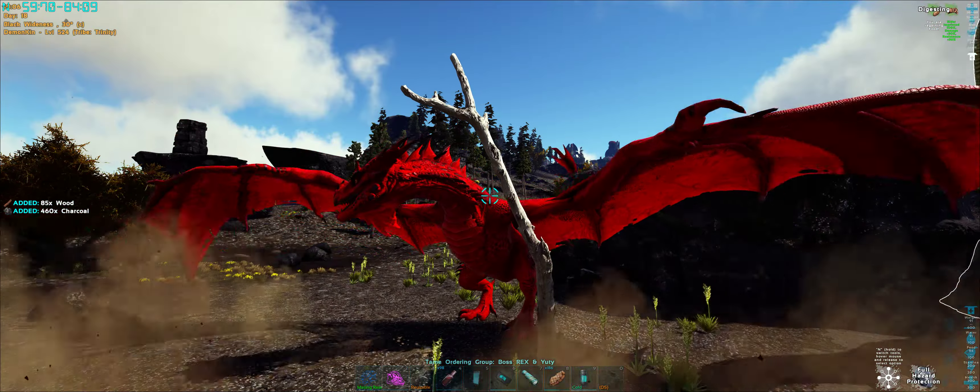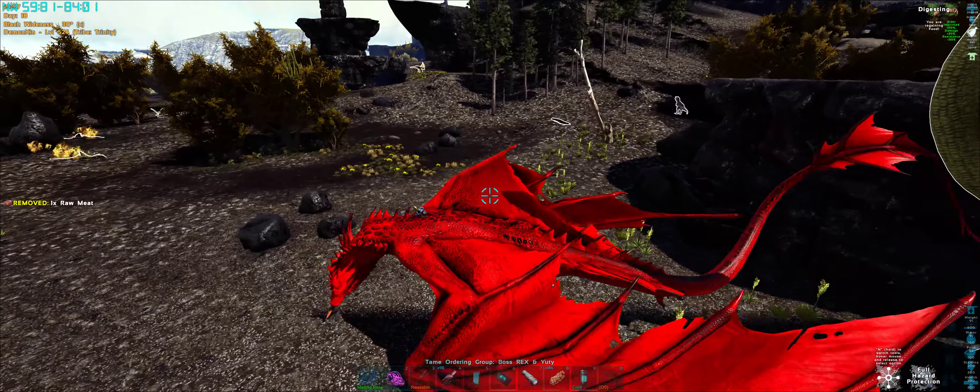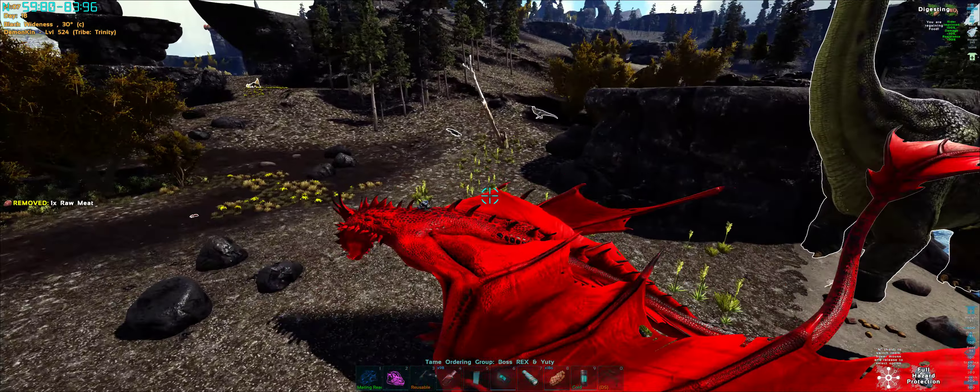And if you use a Wyvern, press C, you get 460 charcoal there per tree. Now it does obviously depend on what server settings you've got.